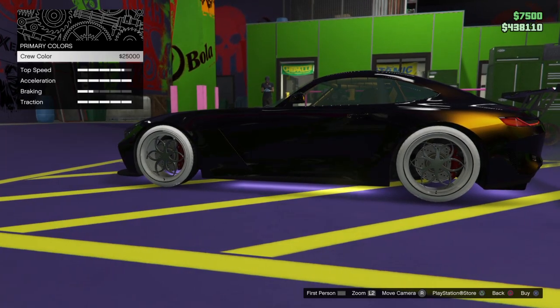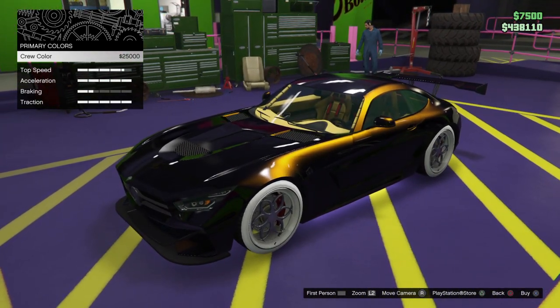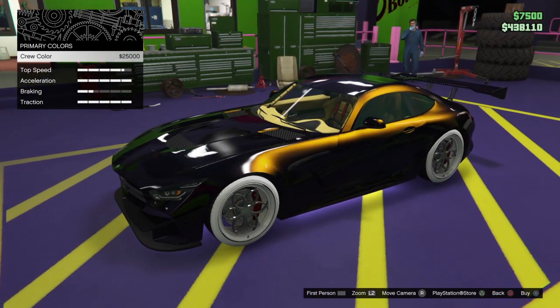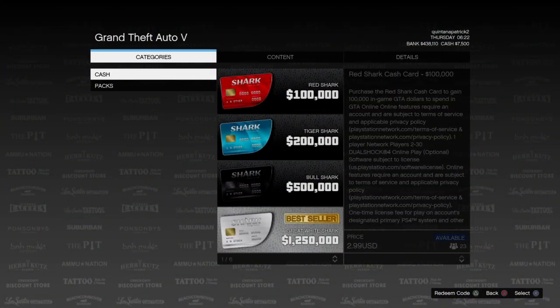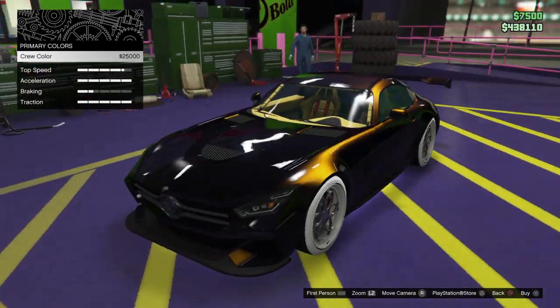All right, we go to crew and we hover over. And now from here, you're supposed to just hit your PlayStation button and hit it again, and it'll make your whole menu disappear. But when we try it, watch this. Nothing happens. And when you press triangle, you can't even get out of the car — it just goes to this. So they patched it to where you can no longer take the mods from the car.